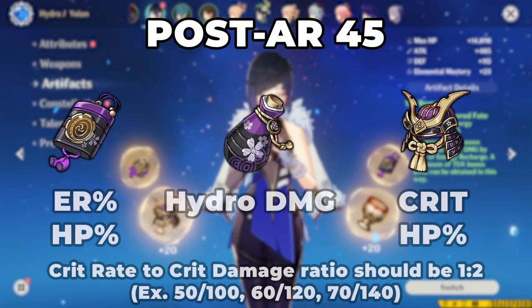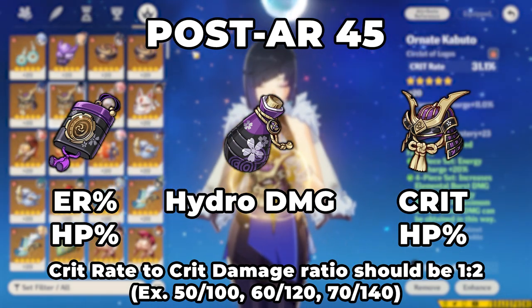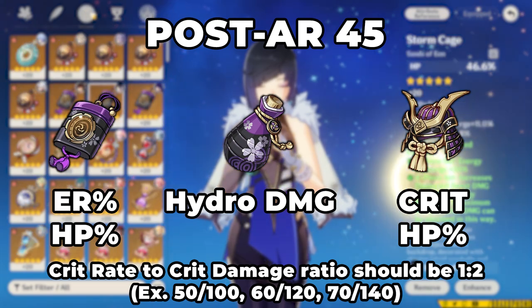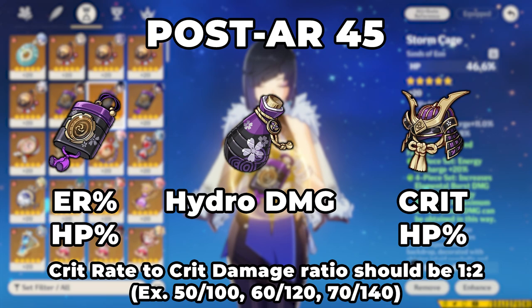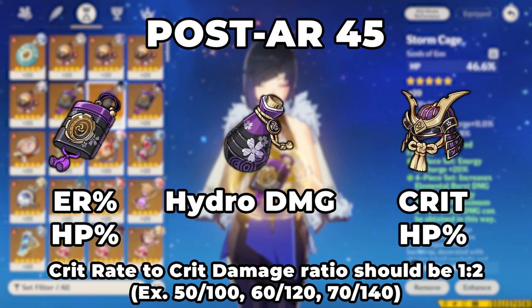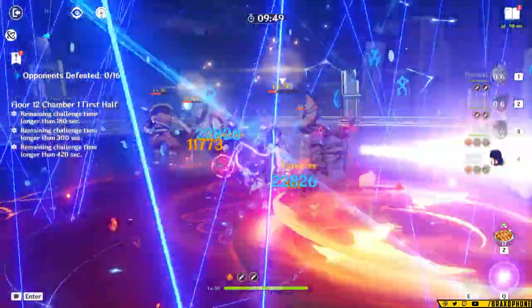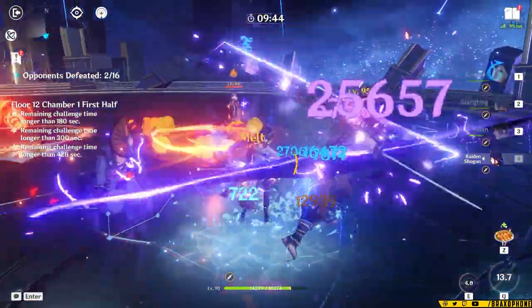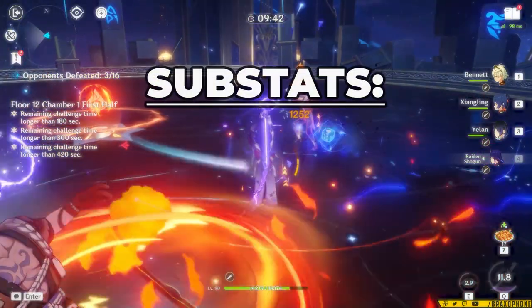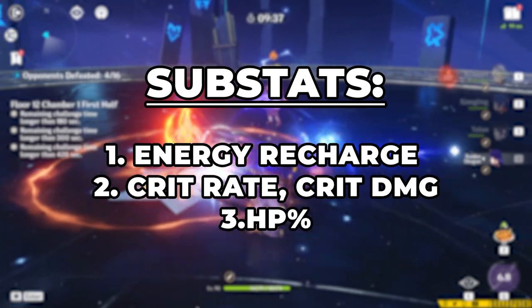With that being said, if you have absurdly good energy and crit stats, you can opt for 4-piece Noblesse to buff your team's attack by 20% whenever you use her burst. But overall, I highly recommend Emblem. It's just so easy and rewarding to play, and again, she really likes energy recharge. For main stats, you want to prioritize an energy recharge or HP sands, a hydro damage goblet, and a crit or HP circlet. Whether you pick HP, energy recharge, or crit main stats, it's going to completely depend on your substats. At the end of the day, you want to make sure you have high enough energy recharge first, and then make sure you have a balanced 1-2 crit ratio of at least 50 crit rate and 100 crit damage. The substats Yelan wants are energy recharge, crit stats, and then HP percent.